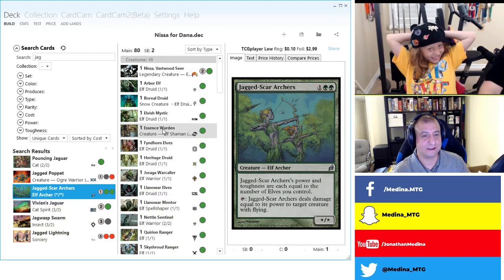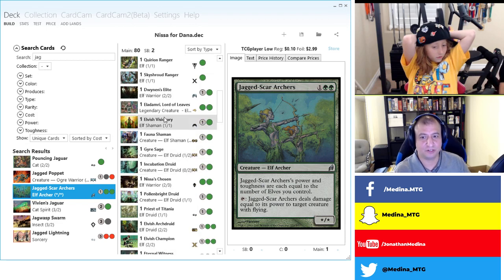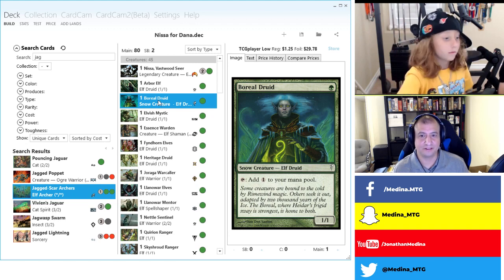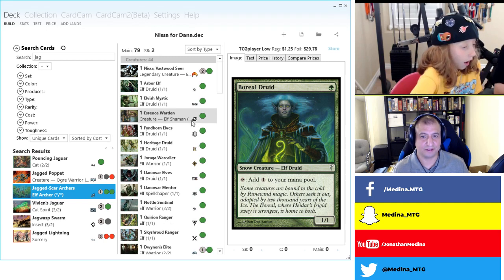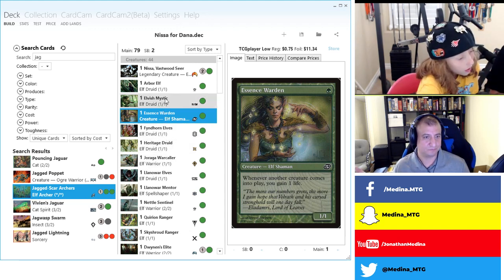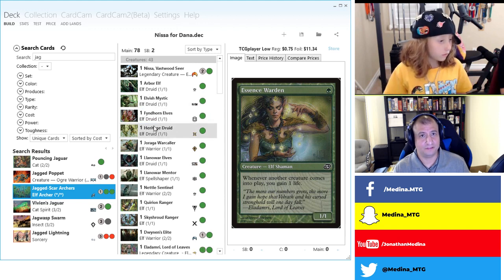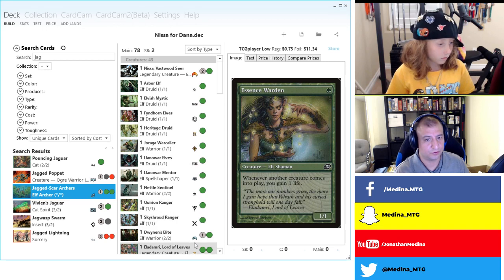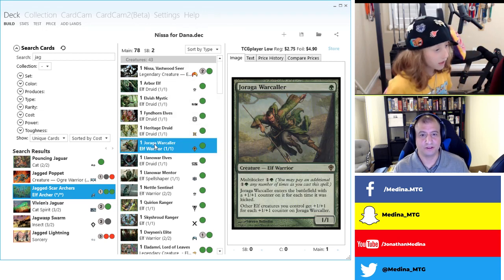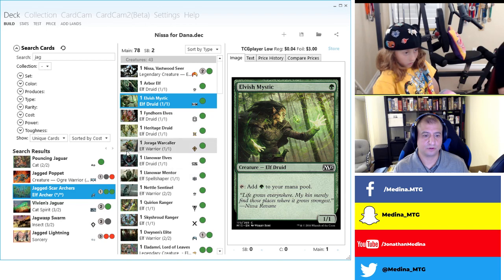Let's start the cutting process. First cut: Boreal Druid — we have a lot of one-mana creatures that make mana, and this one doesn't make green, so let's remove it. Next cut: Essence Warden — we don't have a lot of life gain synergy. There's a better elf if we wanted to gain life — Wellwisher — but I don't really think we want to do that. Gavin Lee says cut the Tron lands since most spells have green pips and low colorless costs.